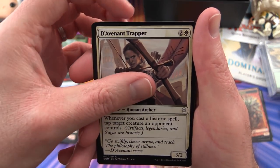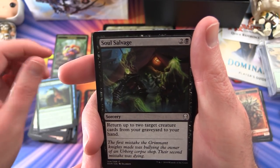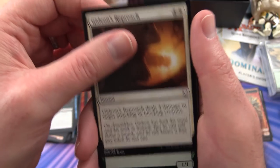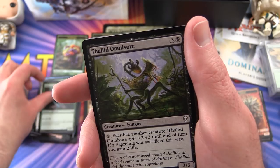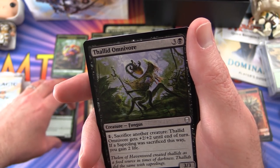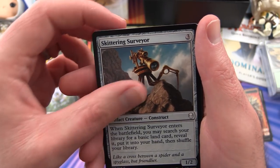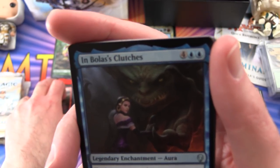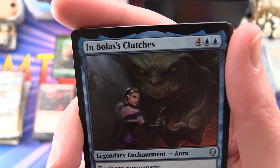Pack 6: Avenant Trapper, Syncopate, Gift of Growth, Soul Salvage, Gideon's Reproach - also known as the really epic punch - Llanowar Elves, people have been calling them the lawn mowers although I'd have thought they actually grow the lawns. Thallid Omnivore, Skittering Surveyor, Academy Drake, Seismic Shift, In Bolas's Clutches.